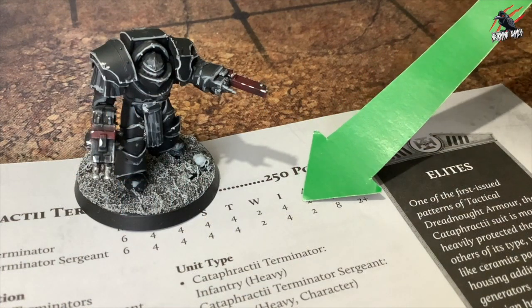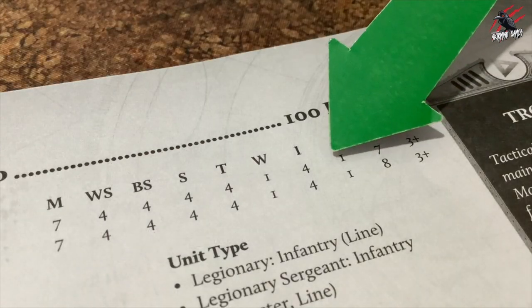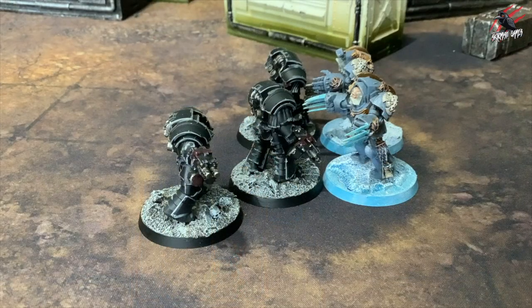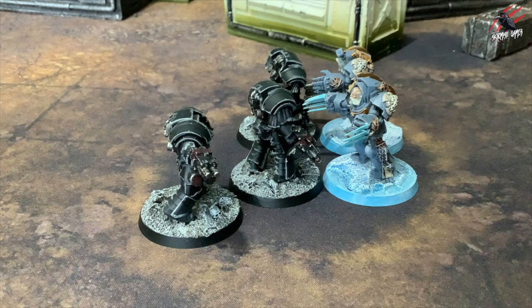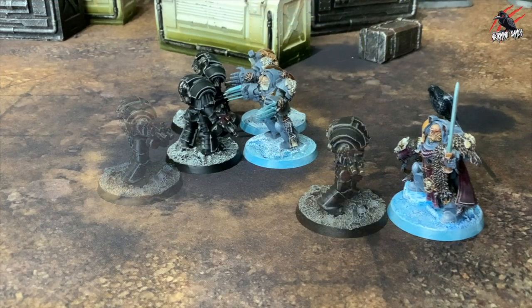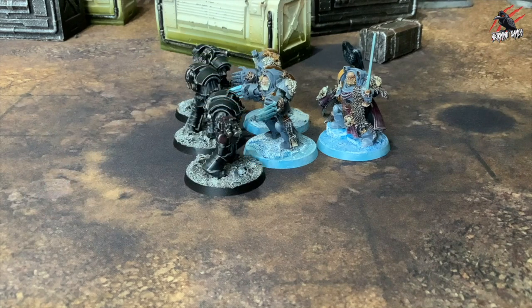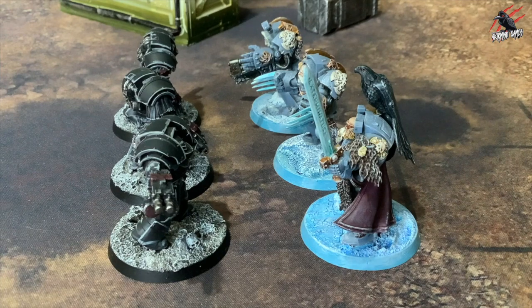Initiative determines which units attack first in close combat — you work through the initiative values of the models from high to low. This is called the initiative steps, starting at 10 going down to 1. At the start of each initiative step, any model whose initiative equals the current step value and is not in base contact with an enemy may make a pile-in move — a 3-inch move to get as close as possible to enemy units locked in combat. The active player moves their unit first. If both players' pile-in moves combined are insufficient to bring any combatants into base contact, the combat is considered to have ended.